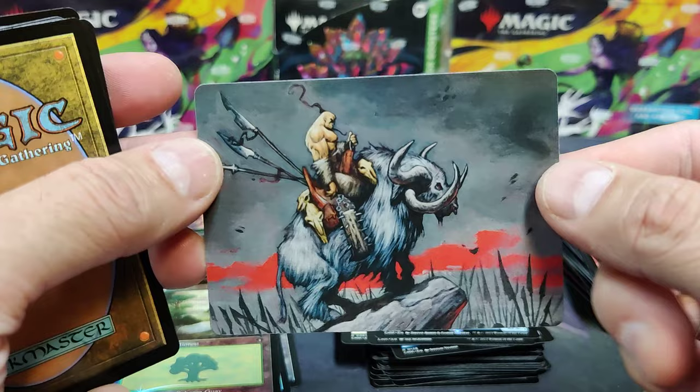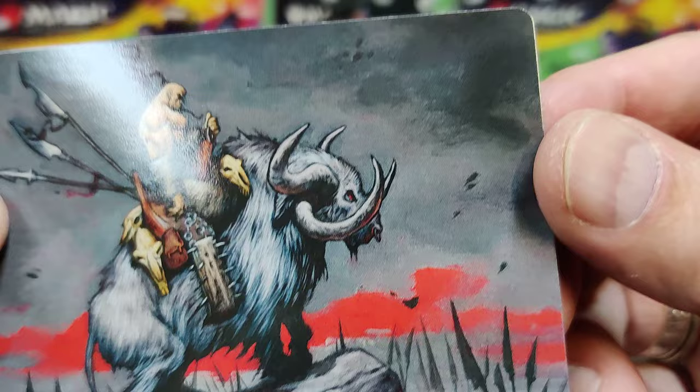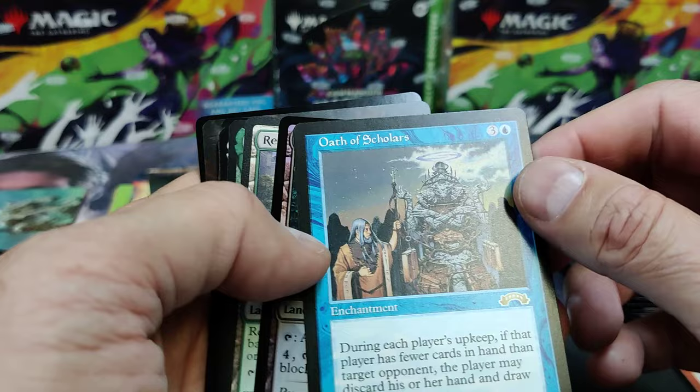I just have a new foil of Commander Sphere. Godo — close. There's Godo on his — I'm going to say Yak, maybe? What do you guys think he's riding? Alright, let's flip this around. We've got Oath of Scholars for our list card.